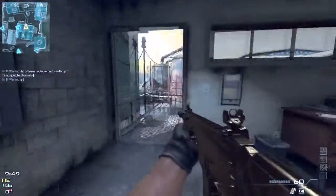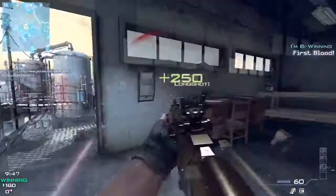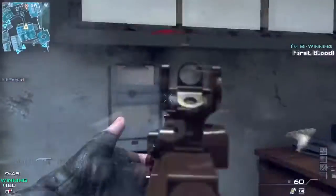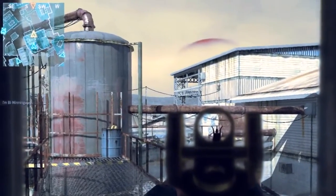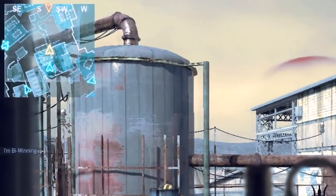When I spawn, I get a first kill and almost a second kill, but here I made a big mistake when I let him go. I can't tell you why - let's take a look.